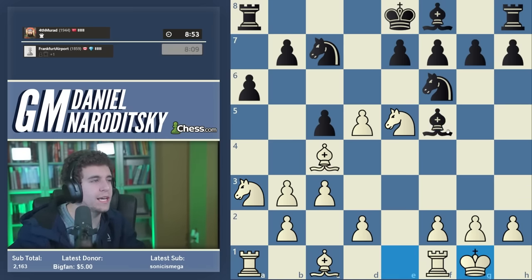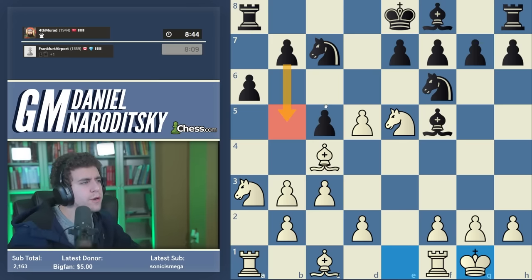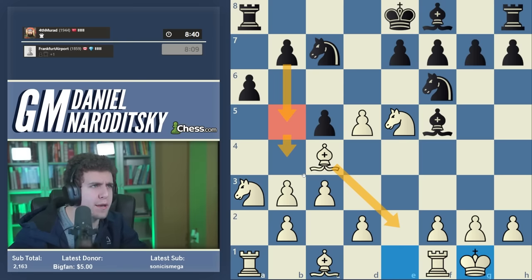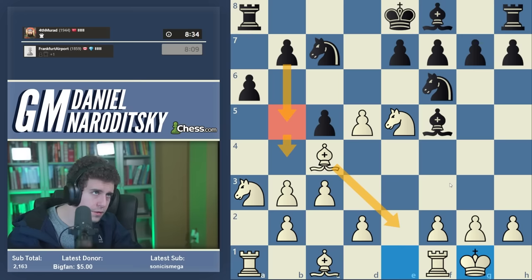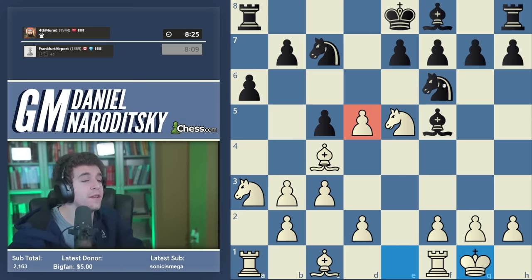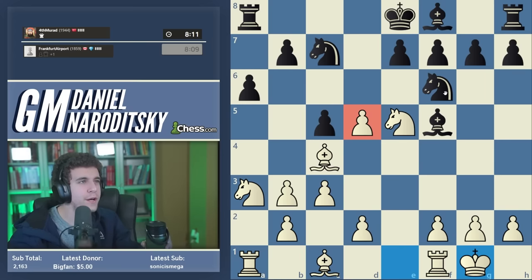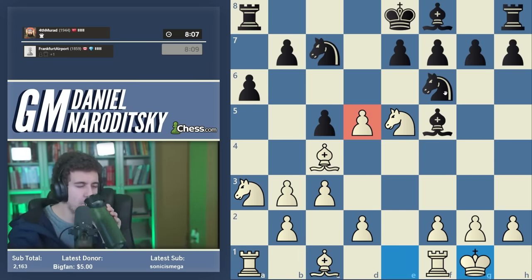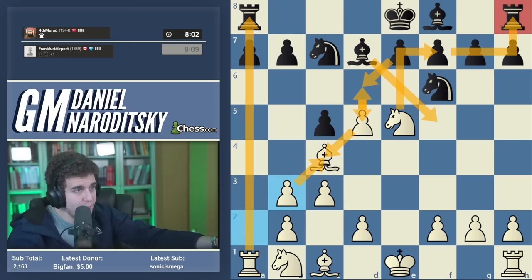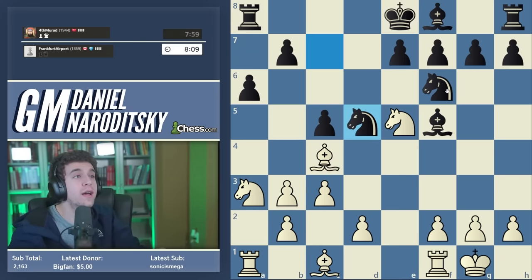A6 played, we castle kingside and sit tight. I was a little worried about b5 followed by b4. We'll see if our opponent expands on the queenside with b5 or takes the pawn on d5. I haven't played great so far. I'm pretty disappointed with a takes b3 — bishop b3 would have been a lot better because it would have paved the way for the c-pawn to move to c4, forcing black's hand. Then we'd take the pawn, secure the bishop pair, and be solidly better.